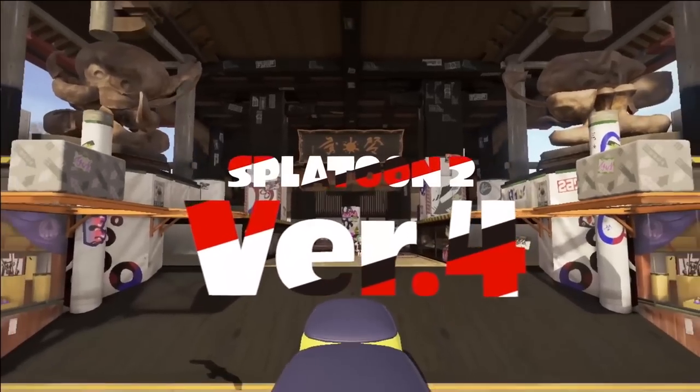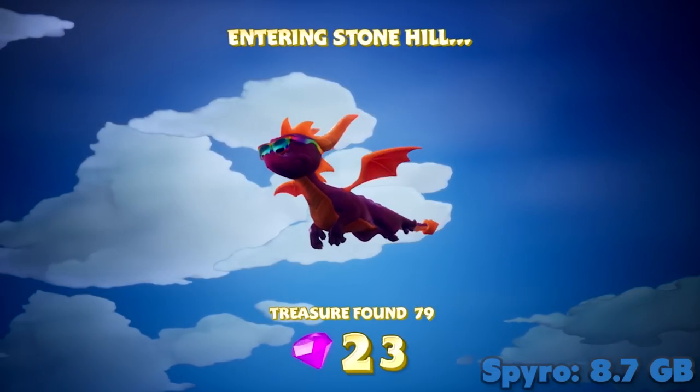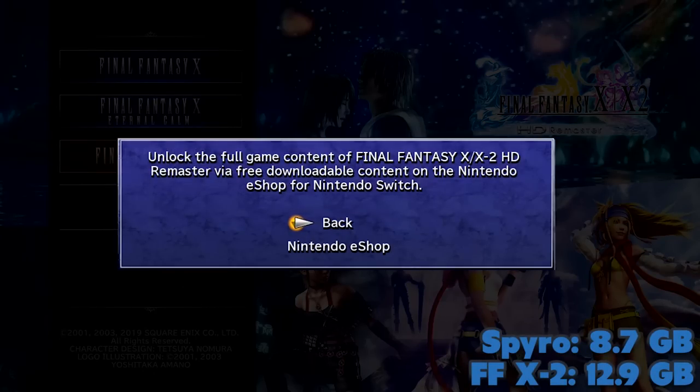Next you're going to want a micro SD card. Even if you think you're only going to buy physical games, you'll still want one because a lot of games require downloads. 32 gigs on the Nintendo Switch is not enough — you'll run out eventually. For example, I just bought Spyro, and this game does not come complete on the cart; there's a 9 gigabyte download you have to do. There are also double packs where one game needs to be downloaded separately — I think it's over 10 gigs — and other games with frequent updates whose data stays on your console.